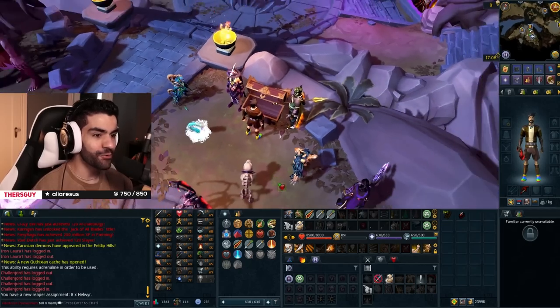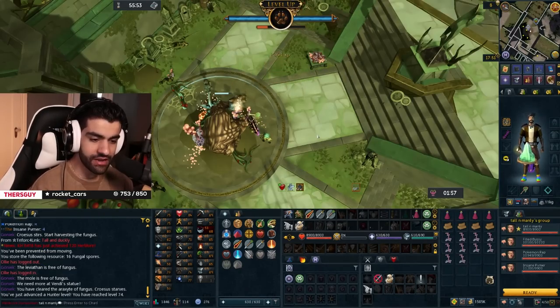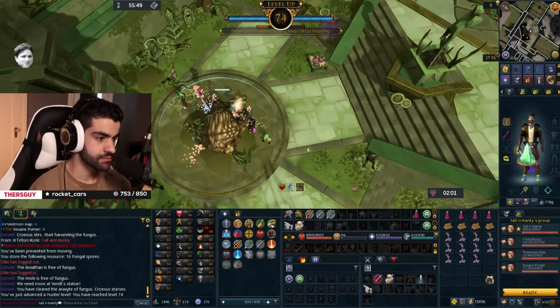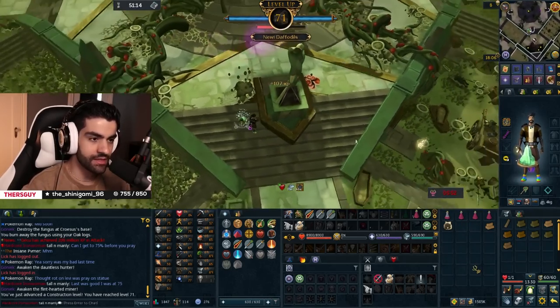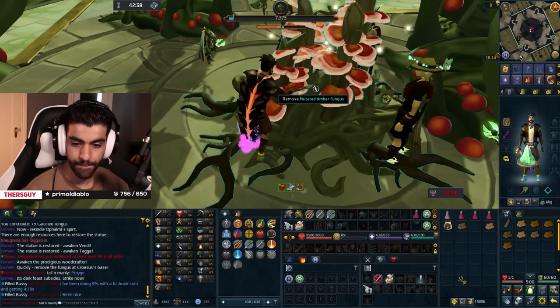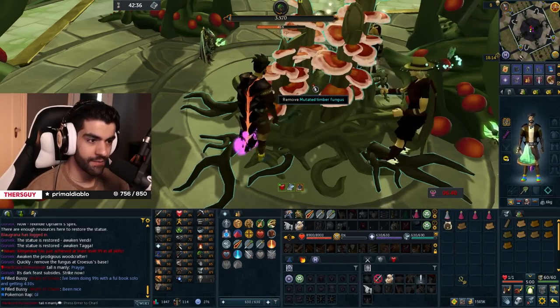Wait - 8 Hellwar. Can I do 8 Hellwar? That is 7,400 coming in. That is 71 Construction coming in - let's go! This is how we're going to get Prif for construction for sure. I miss the LHR music - we'll bring it back today, actually.